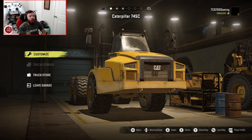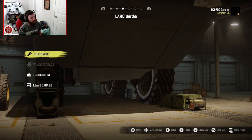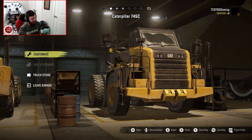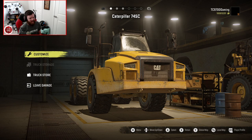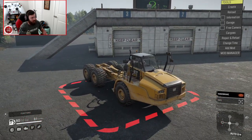Welcome back to SnowRunner, guys. Today we are back out on Lime's Playground, and we are going to find out which one of these vehicles can jump the farthest on the giant ski jump on this map. The three vehicles we have brought out today are the Cat 745C, the Cat 770G, and the long-requested LARC Bertha, which barely fits in the frame when you're in the garage. Two out of three are vanilla vehicles, and the Bertha is a mod.